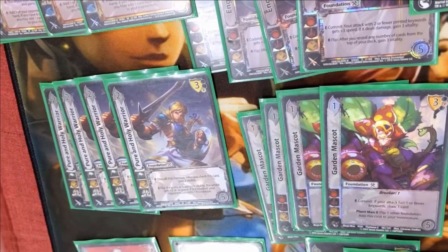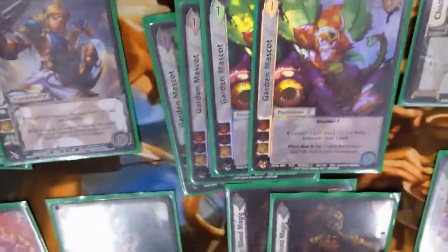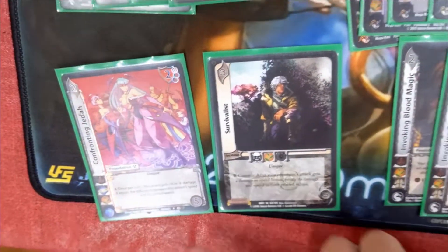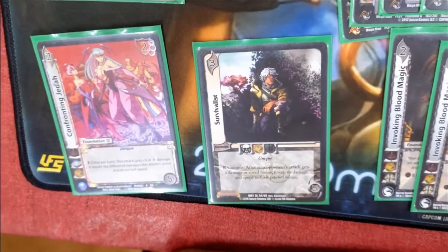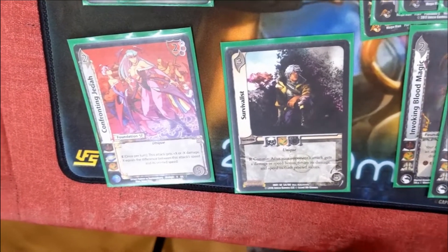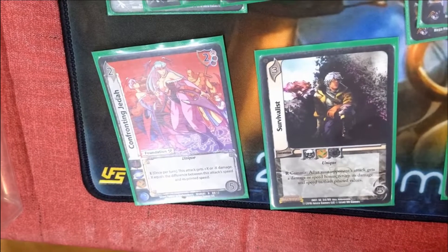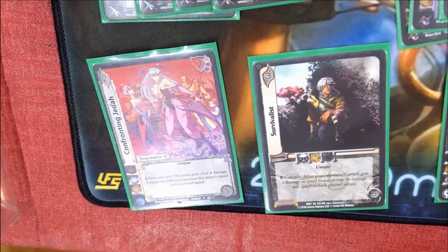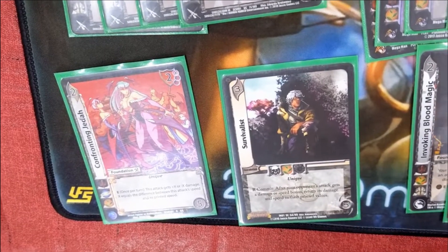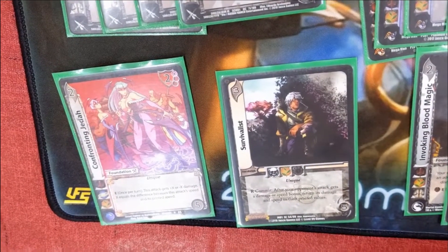We have a one-of Confronting Jedda. Pretty much what we use it for is our cards either have a lot of speed or we say plus or negative X damage. For instance, I'll have Moonset on plus five — I'll get plus five damage before giving Power 5. That can be the turning point of win or loss, usually for sure.